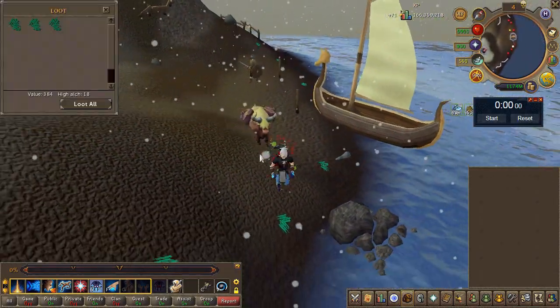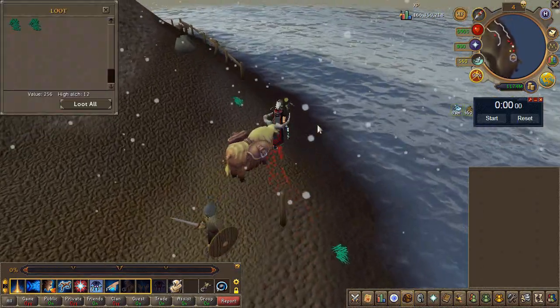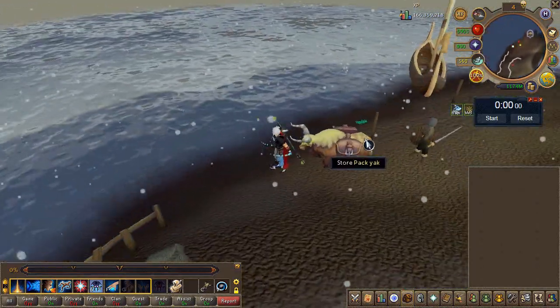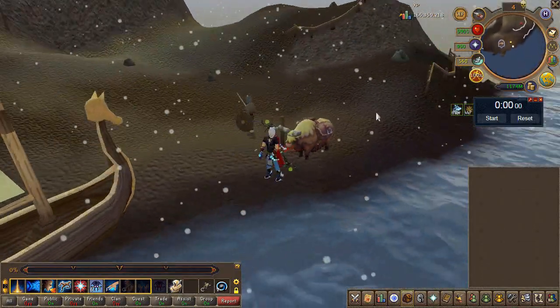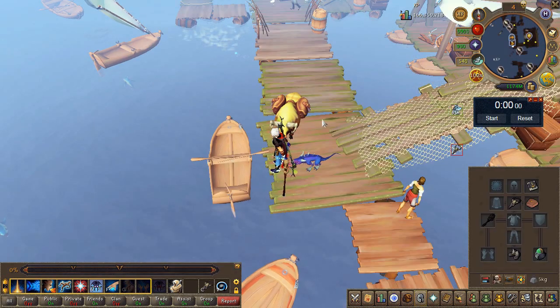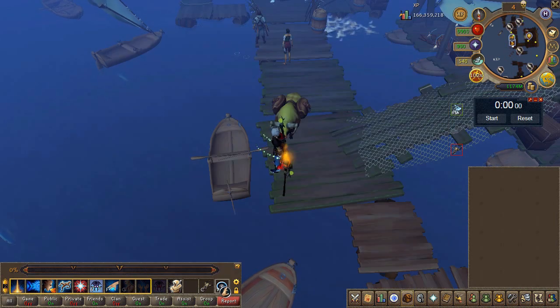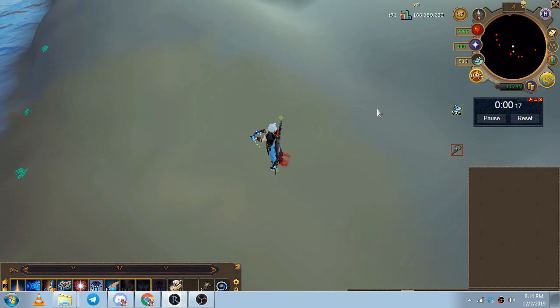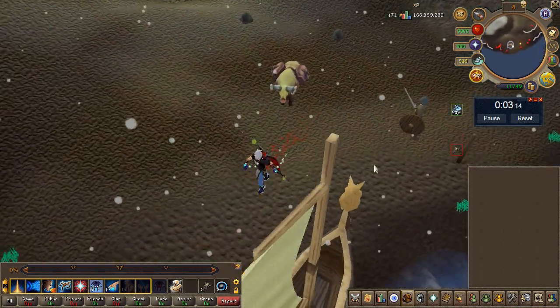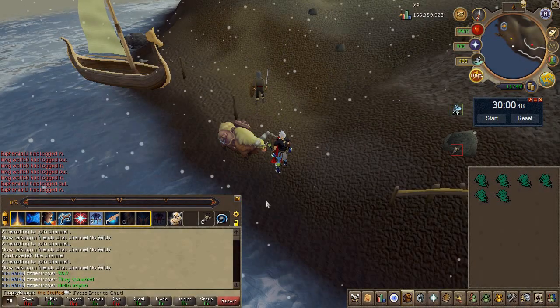Prepare yourself — this one's quite the number. I recall back around 2006–2007 picking up snake grass with a friend on Waterbirth Island for money. All you really have to do is the Lunar Diplomacy quest for the teleports. Using area loot, fishing hub teleport, and the lunar teleport, this should be okay. I didn't bother with porters because the teleport to and from Waterbirth Island was very quick. Let's check the loot for half an hour.